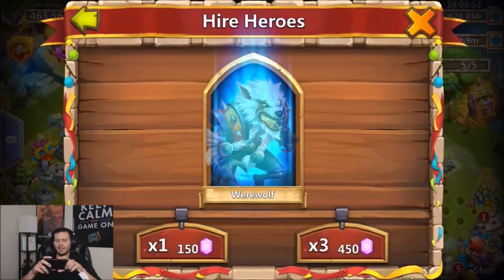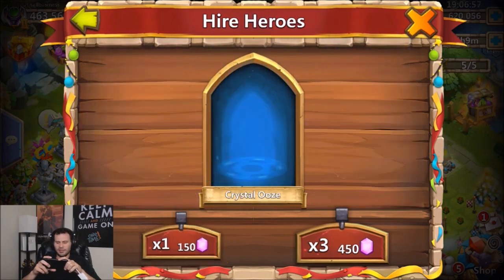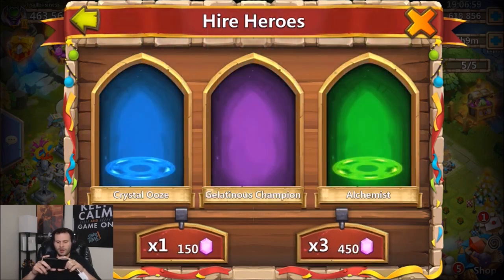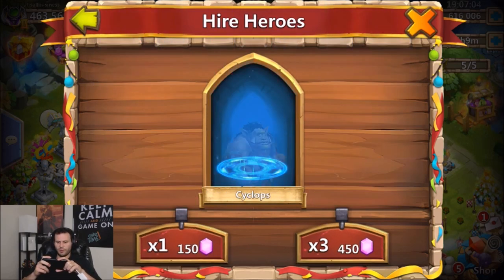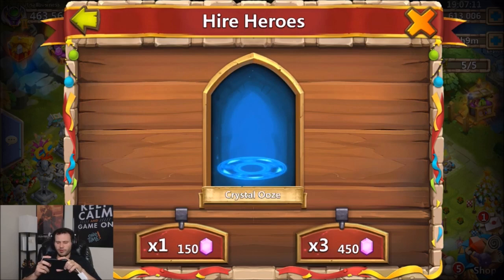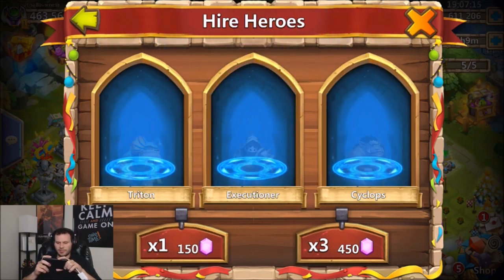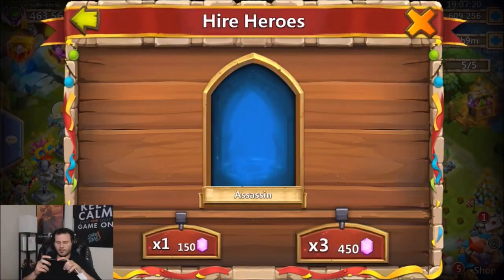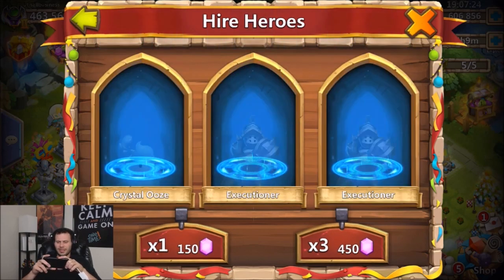We got 22,000 gems left. I'm feeling Mahatma as well — come on, give us both of them! We got Grizzly, Reaper, Matt, Tesla — no thank you. Come on, top it off — Mahatma, Ashura, please! Crystal oozes everywhere still. Wow, this many crystal oozes really makes me want to go in on that free-to-play. Death Knight — 12,000 gems left. Clutch up on Mahatma please, right here at the end.